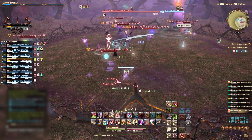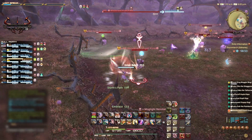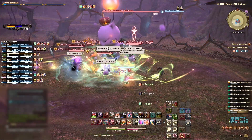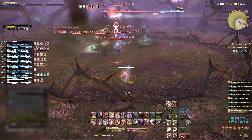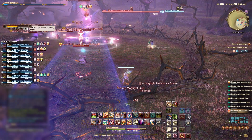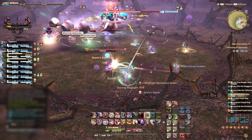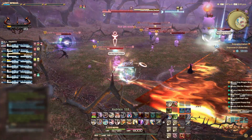In this fight, we are more interested in interrupting certain abilities rather than the Kill Order. We will cover the main abilities we need to interrupt later in the video in more detail. Just keep in mind that the three most dangerous Moguls are the Black Mage, the White Mage, and the Archer. Good King Mogul Mog is invulnerable to damage from any normal attack. The way that he takes damage is by healing the rest of the Moguls when one of them is killed. Our aim here is to get all the Moguls to around 5-10% of their HP before killing any of them. This will in turn deal huge damage to the Good King as he will have to sacrifice his own health to revive all of the severely injured Moguls Guard. This mechanic is hugely important as both Phase 2 and 3 rely on enough damage being dealt to the Good King for us to be able to kill him in the fourth phase.